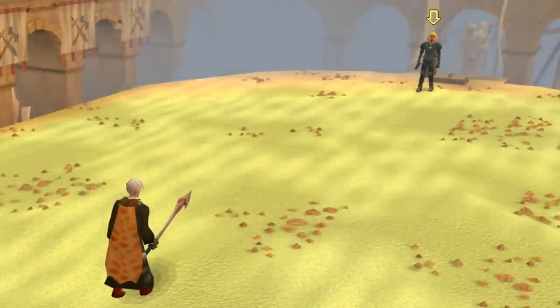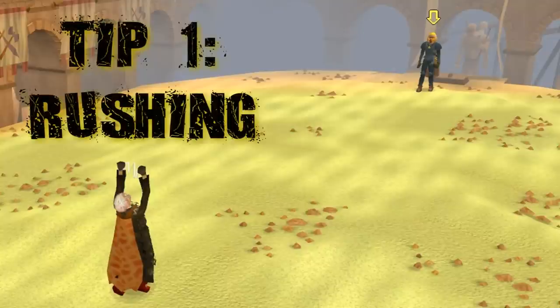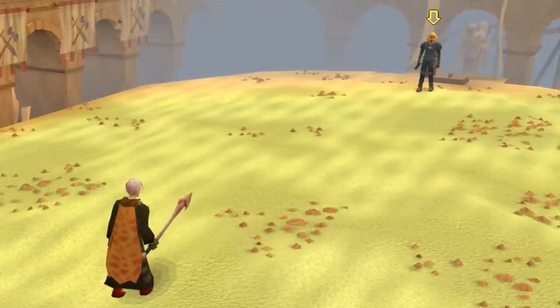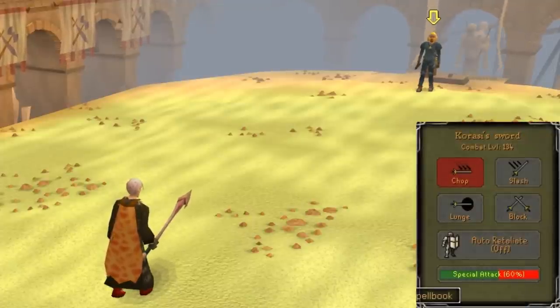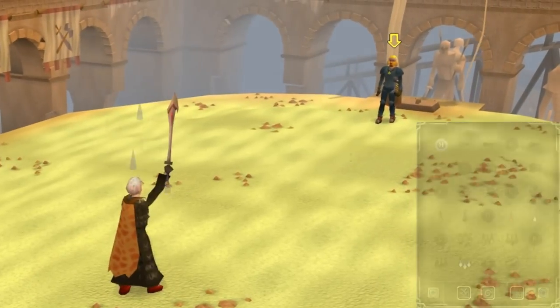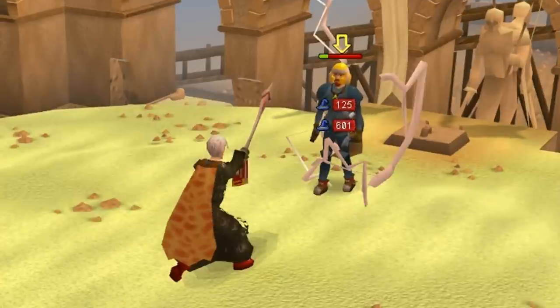Starting off at number one is rushing. Rushing is a very common technique used in PKing and other various PVP, where you catch your opponent off guard by stacking multiple hits at once so it hits them before they can really react. In this case, I'm going to stack Ice Blitz with a Karassi spec. You can see I'm prepping the special first, then clicking on the target. After I click on him, I'm going to run towards him and use my attack so you can see it's following him and hitting him at the same time, adding additional damage all at once. It's not an optimal hit, but as you can see, it's very effective.